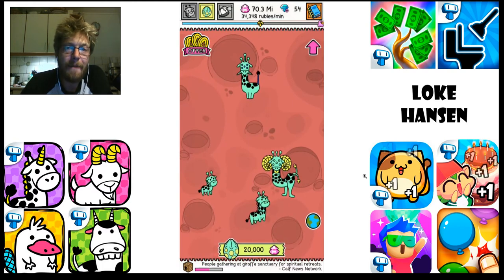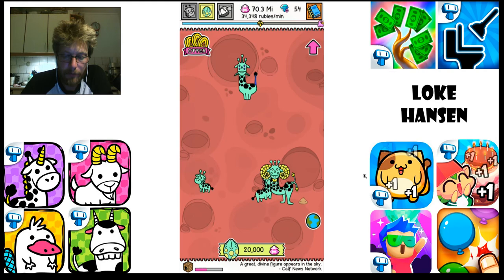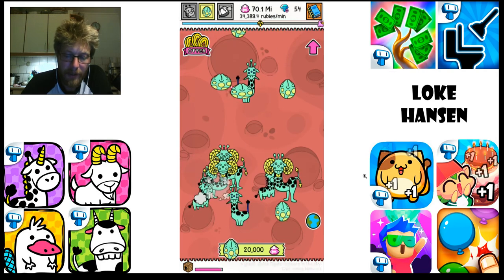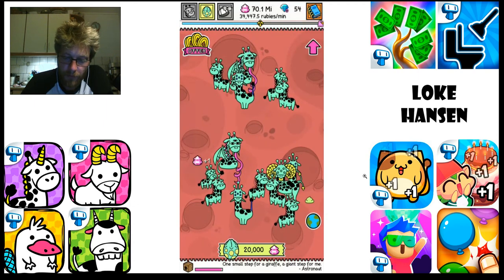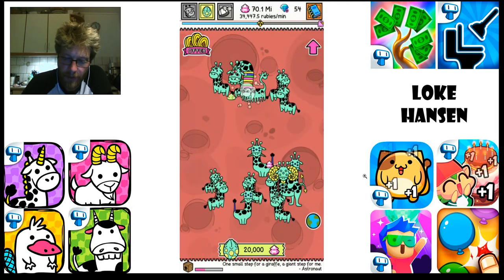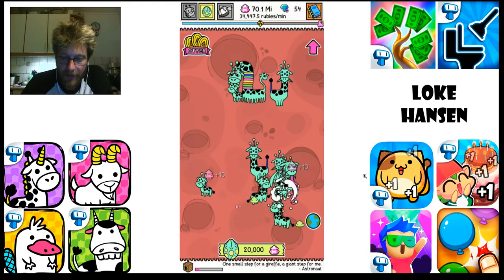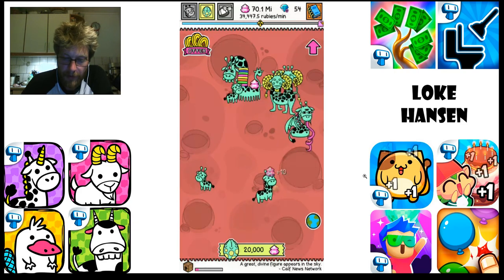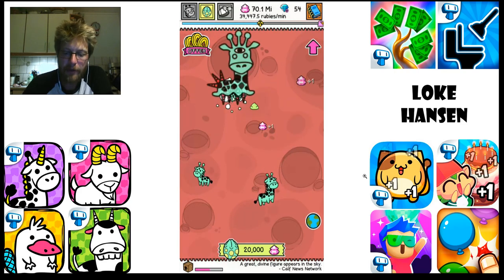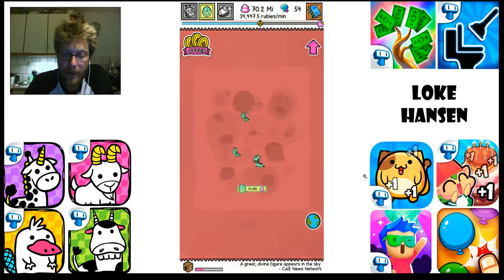I have 70.3 million rubies and I get 34,348 rubies a minute. I'm practically at the point where I can't spend them faster than I get them, because I run out of room — I even bought upgrades to have more room but I still run out of space. It means that I have pretty much completed the base game and the alien game.